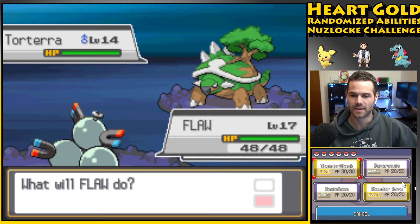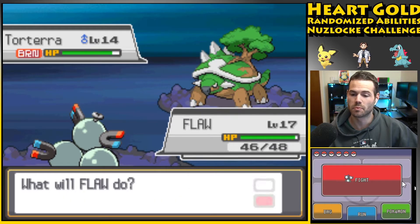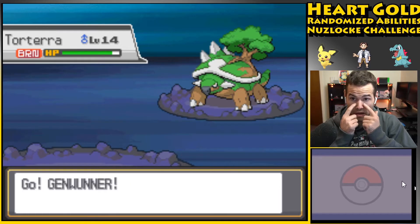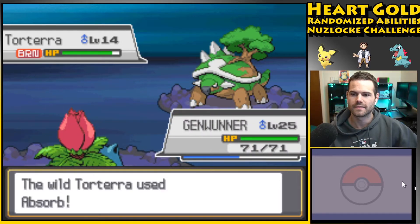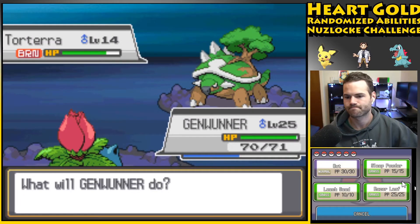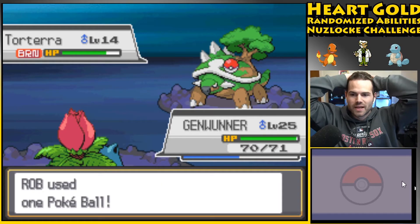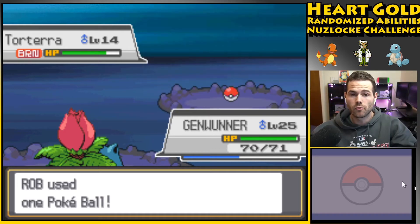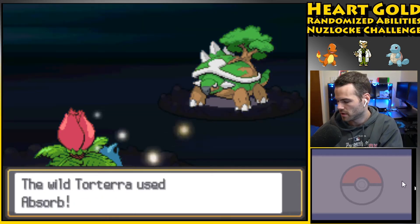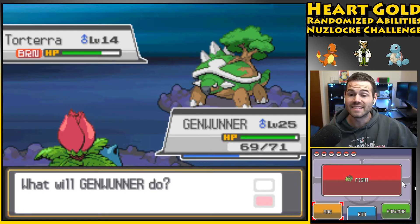This would be epic! I'm gonna Thunder Wave it — wait, can I? It's a Ground type, okay. Well it's burned, thank you Flame Body, but also screw you Flame Body because now it's gonna die and I can't put it to sleep. I'm just gonna throw a ball. I don't think I'll need to use Cut, and it's only level 14 so if I bring it down to half health I'll be kind of screwed.